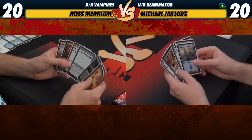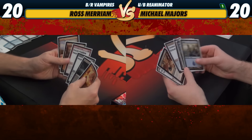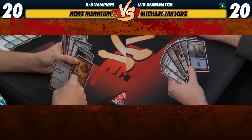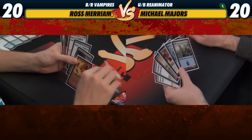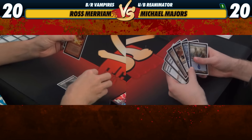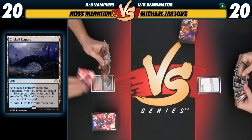Back here for game two of Red-Black Vampires against Blue-Black Reanimator. We have both taken a mulligan down to six cards. I have a hand that's going to need a little bit of help, but on six I think this is a keep. My hand's not great but I'll keep it on six on the draw. Scry — I like that, I'll keep it. I will also keep.